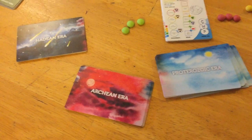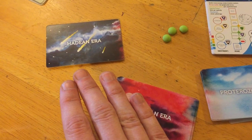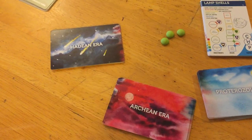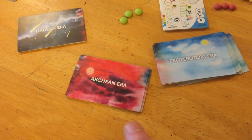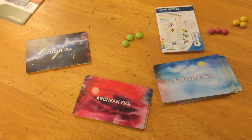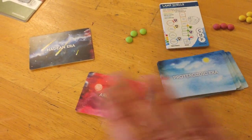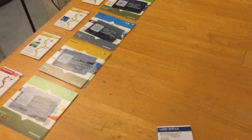The goal is that you're going to have to essentially survive three different eras of Earth's development. You're going to start in the Hadean, then the Archean, and then you get to the Proterozoic Era. As you'd know from Eklund games, you turn the card over, resolve the events, then make your decisions, choices, purchases, and moves on the map.